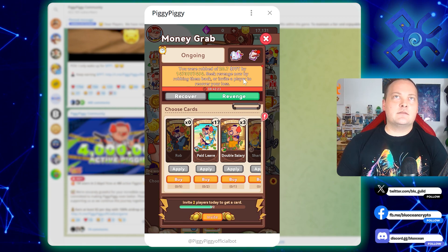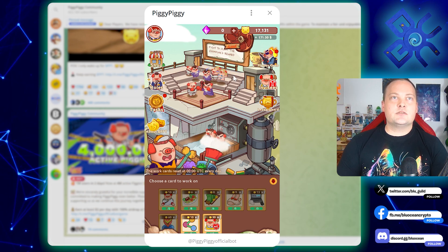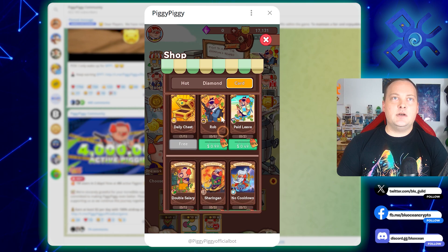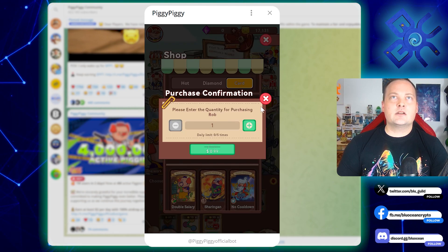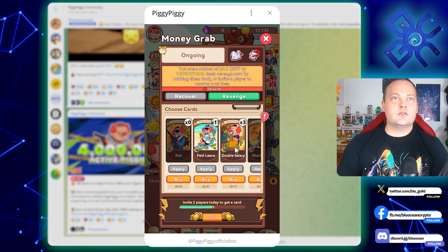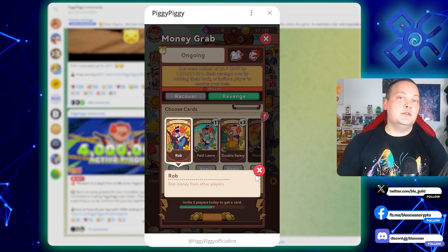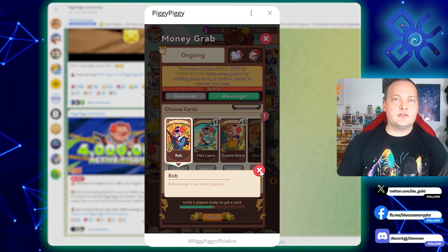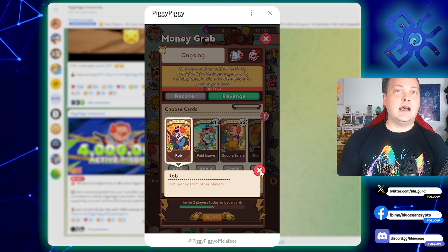In the Money Grab section you're going to have cards — let me show you what these cards are like. There's a daily chest you can log into, make sure you do that. You can also rob other people. Basically, it robs money from other players — it steals a certain amount of PPT. You can get these cards randomly.